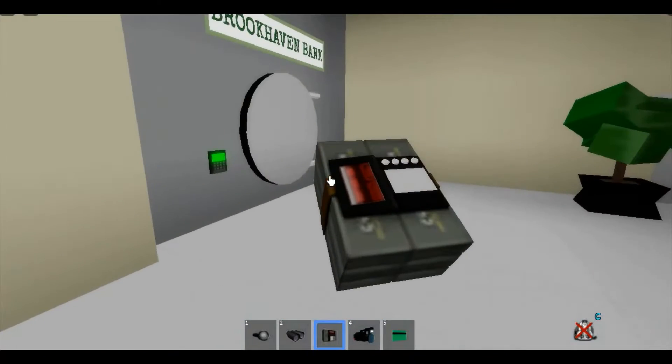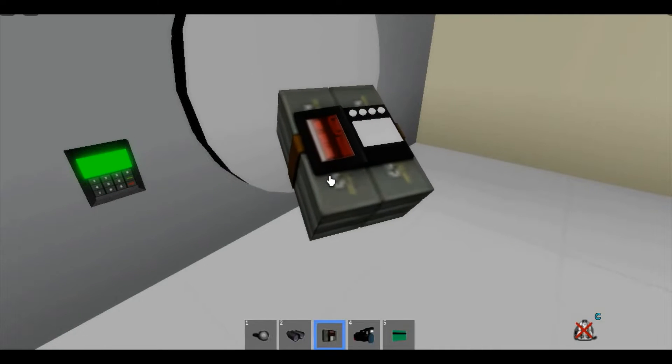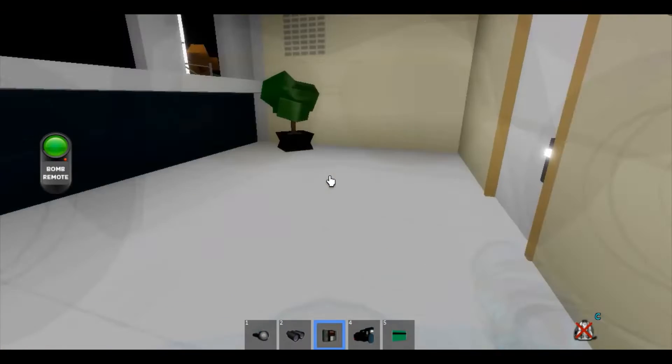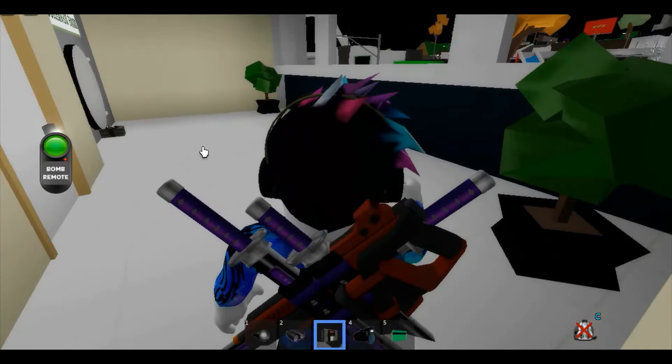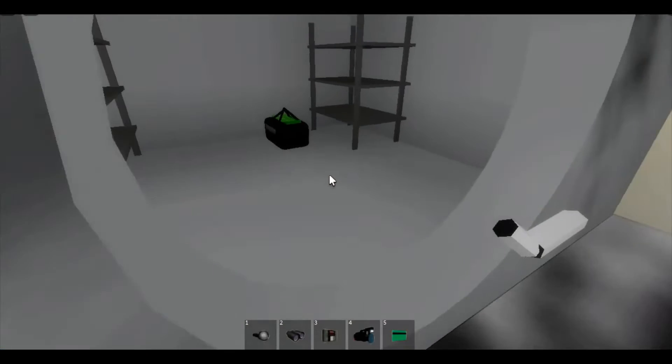Now we're gonna get our C4 and place it right under the vault. Get a little bit away and detonate the bomb — this will blow up the door.